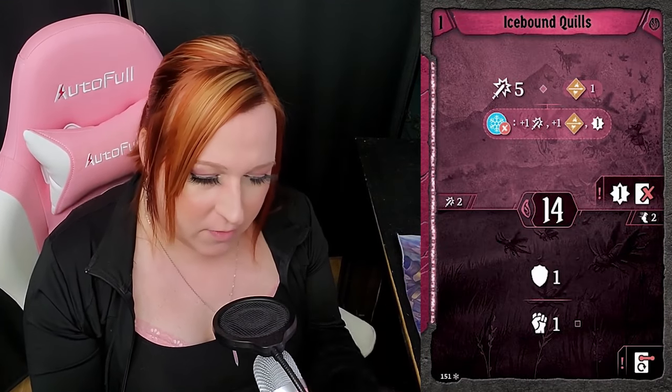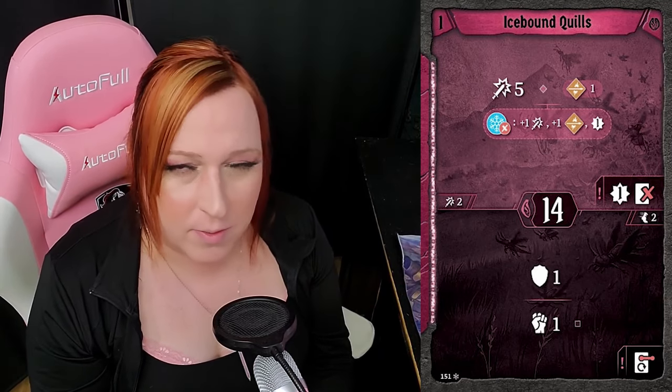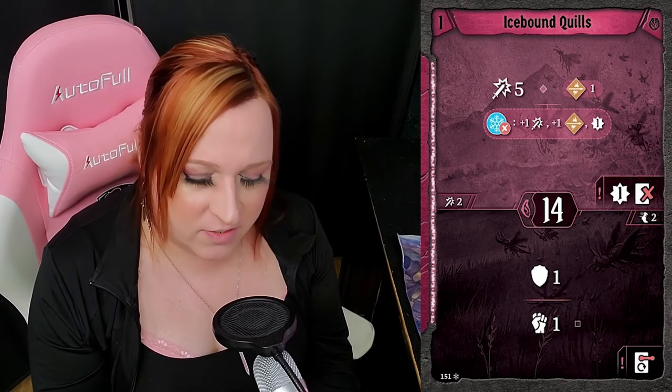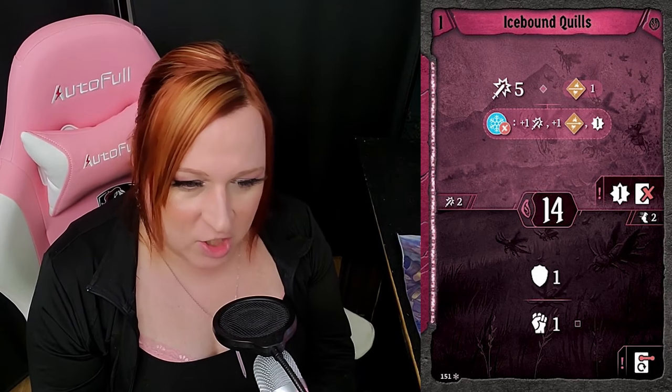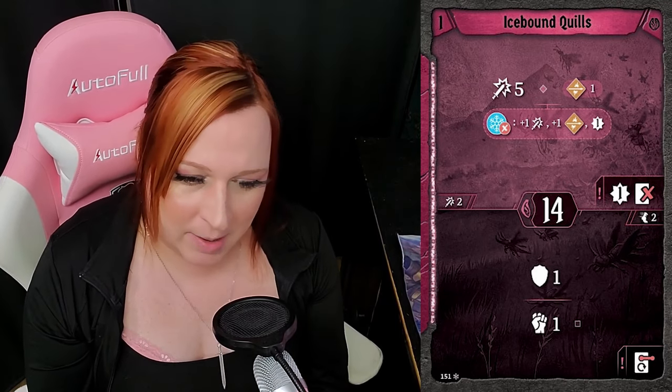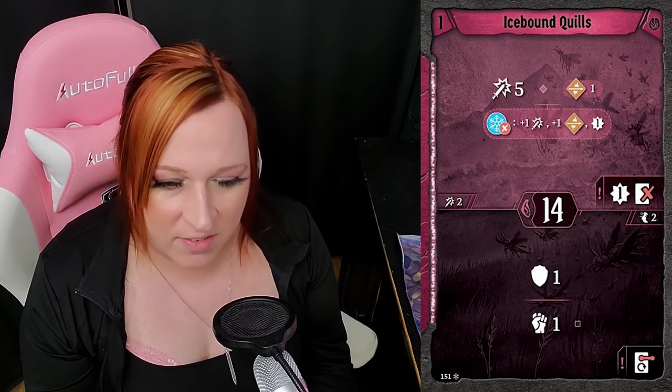We're going to start with the melee form first. Icebound Quills — this is a really interesting card. Initiative 14 is a good undercut, so you're going to want this for initiative purposes anyway in most builds. The bottom is pretty nice because you want defensive effects on low initiatives. Initiative 14 with shield and retaliate is really good — get into position, go before the enemy, bounce some damage back, and reduce incoming damage.